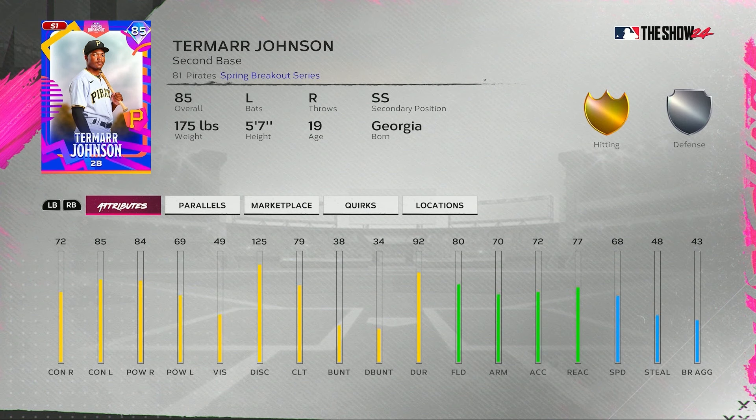Moving on down, we got Tamar Johnson for the Pirates — 85 contact versus lefties, 69 power though. Then 84 power versus righties with only 72 contact, and 80 fielding at second base, 68 speed for him. Strike zone going to be pretty small at 5'7 for Tamar Johnson.